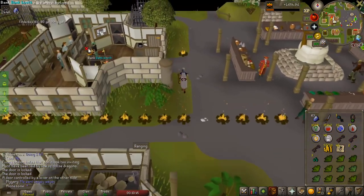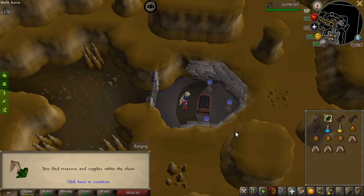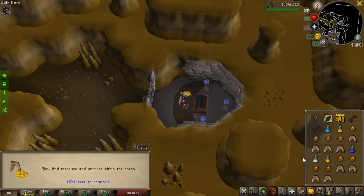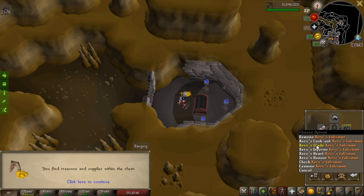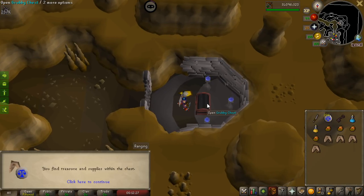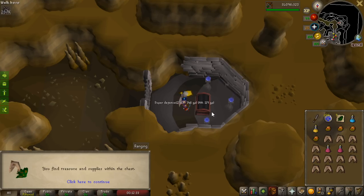I actually got three grubby keys from half an undead druid task, and I really need the food right now so that's going to be great. In total I got four of them, so I can probably open two every single time. Look at all that food, and the torstols are pretty nice as well, along with the potions — this is going to be very good for my future slaying. That was a task reward for my first grubby chest — 200 larunes, that is just insane. And two superstores as well, that's exactly what I needed.